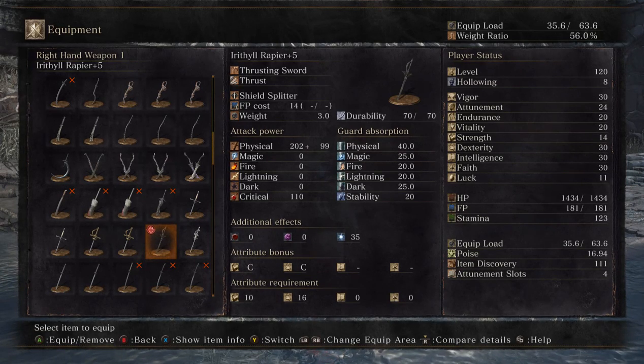And if we look down, it takes 10 strength and 16 dex. And if you look at the bonus attribute, it scales both C in strength and dex.